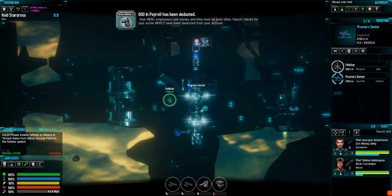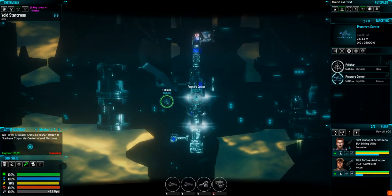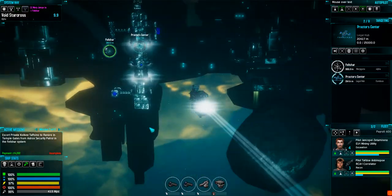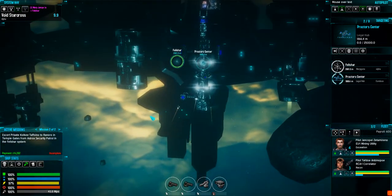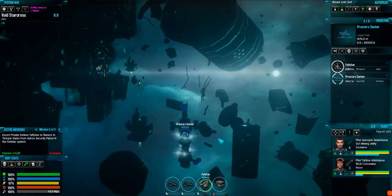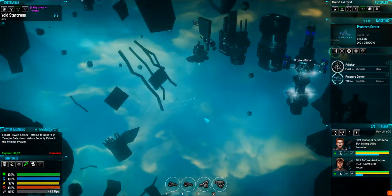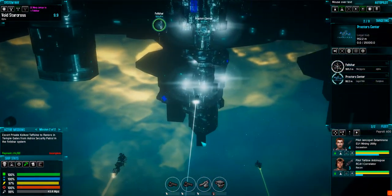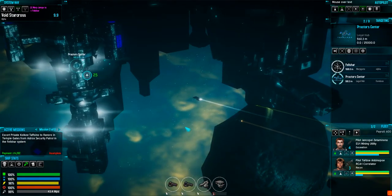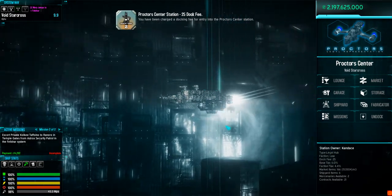I'm flying this really slow transport carrier with afterburners going. I need to dock and pick up something faster for this escort mission. My other mission is a kill mission — kill one level 10 raider and come back to Void Star Cross. I'll dock at the Proctor Center; they've got good ships. I've been hand-crafting all of these stations, making sure they have exactly the items I want available at exactly the moment I want. I really like the way some of these station textures are looking now.